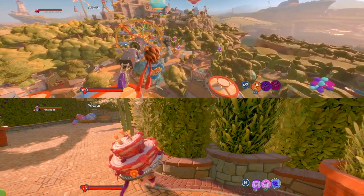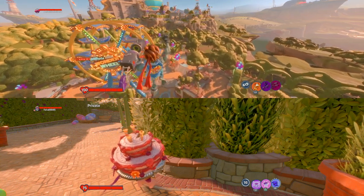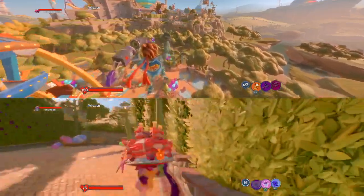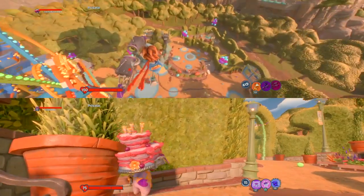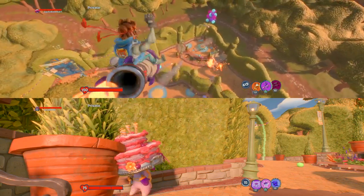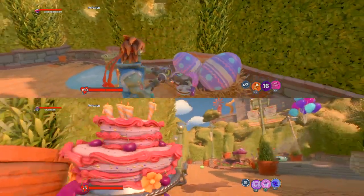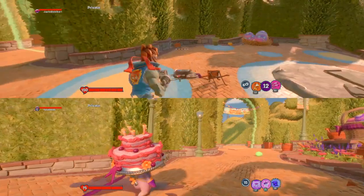Okay, so, when you're getting attacked, quickly go in that area. Let's see that in action. Drop the glitch. Then the 80's action hero will be attacked.